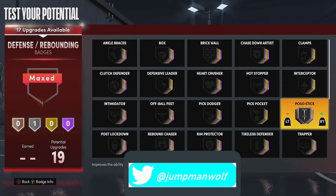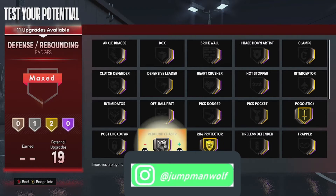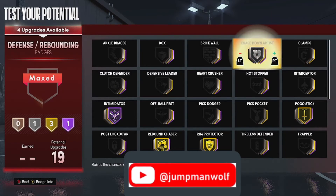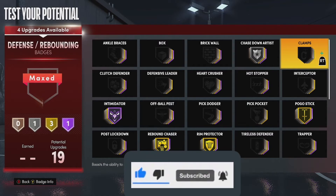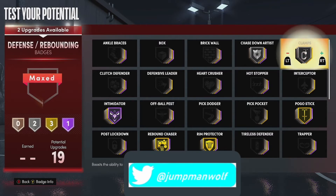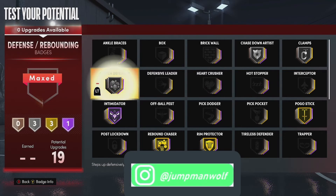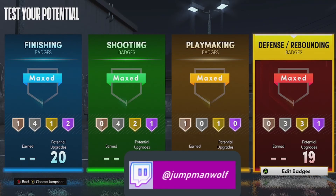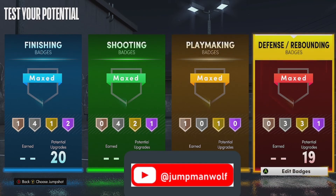For your defensive badges: Pogo Stick on gold, Rim Protector on gold, Rebound Chaser on gold, Intimidator on Hall of Fame, Chase Down on silver, Clamp on silver, and Clutch Defender on silver. That will round out your defensive badges.